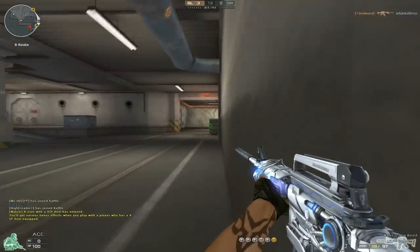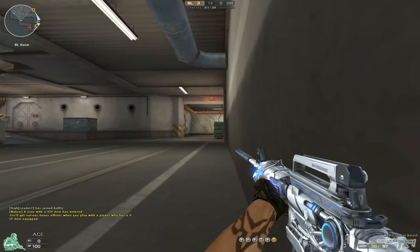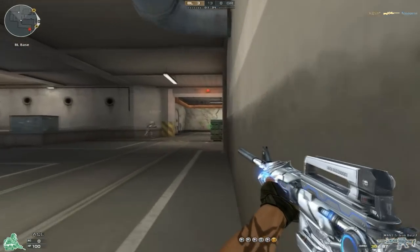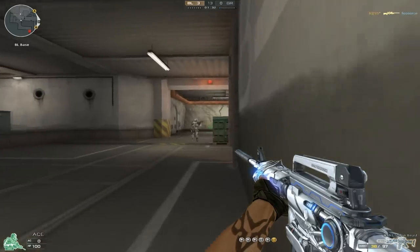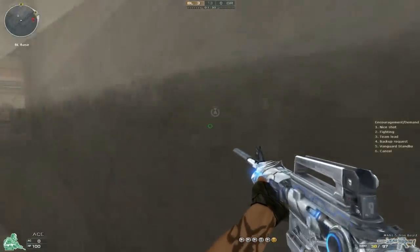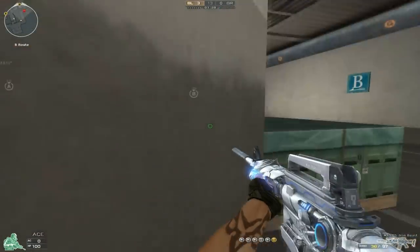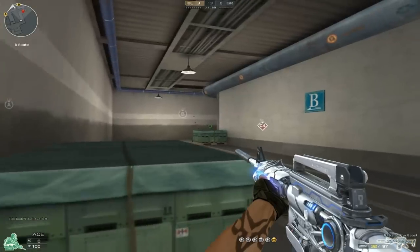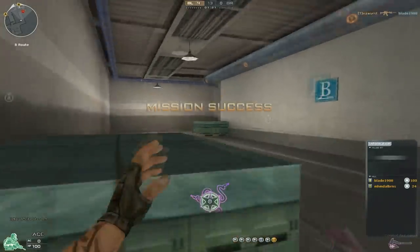On the other hand, the stats - the special bonus - is ultra fast reload. And the ultra fast reload is very fast. On the normal M4 it's 2.4, as far as I know, or 2.1. On this M4 Iron Beast it's 1.6 seconds - and 1.6 seconds is fast.